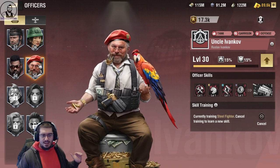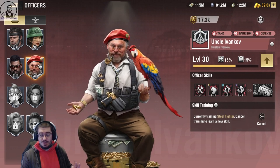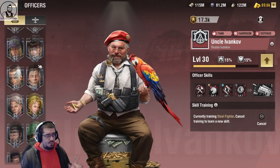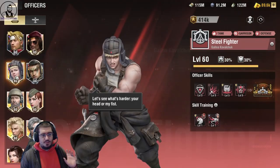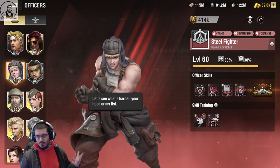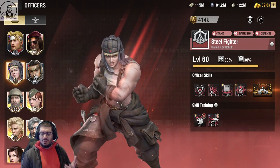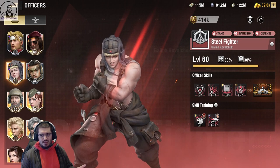Uncle is a tank garrison defence officer. Before we get into anything, it's important to remember the only other officer he is comparable to is, in fact, Steel Fighter. So let's keep this in mind going forwards, because I think he might actually be a very good replacement.